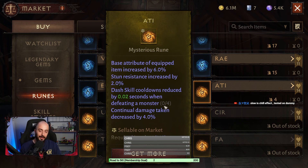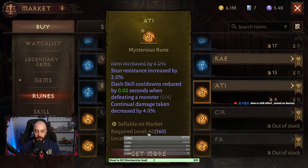The other stat is death skill cooldown reduced — you can just use this on the legs. Continual damage taken decreased by 4 percent is good because it decreases the damage of damage-over-time effects as well.